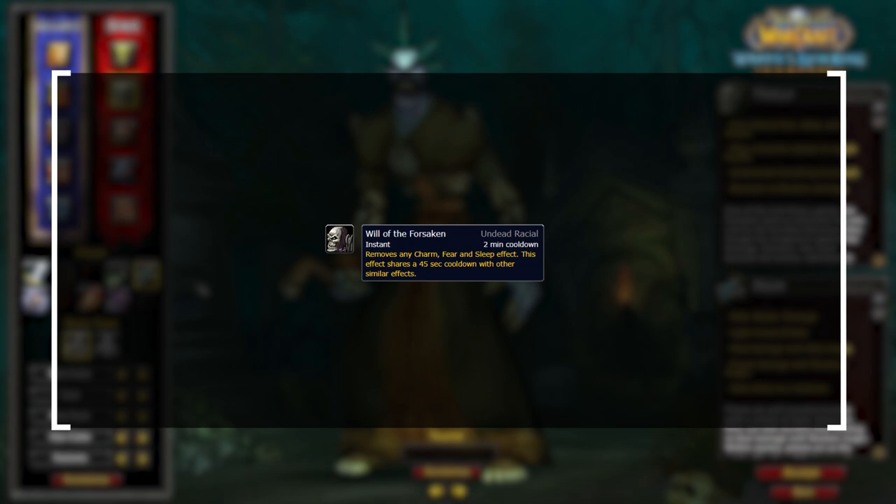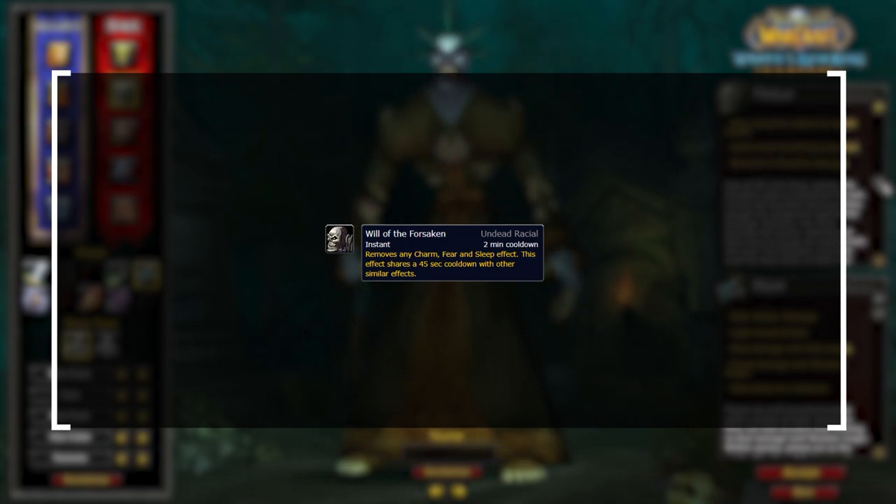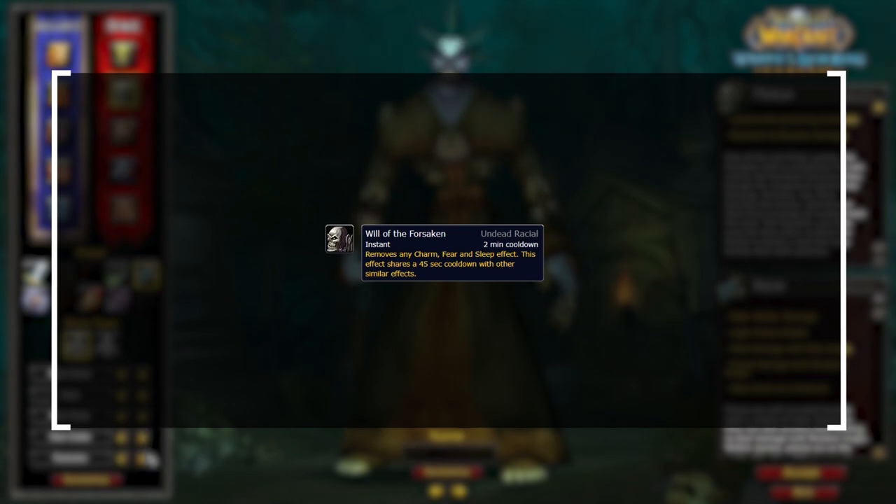For Horde you'll want to play Undead. The racial Will of the Forsaken acts as a second PvP trinket exclusively for fear. It shares a 45-second cooldown with your Medallion, which means you ultimately have two PvP trinkets — one for fear and one for everything else.